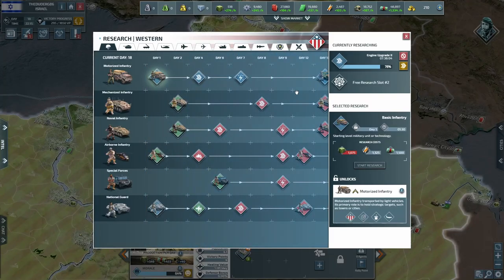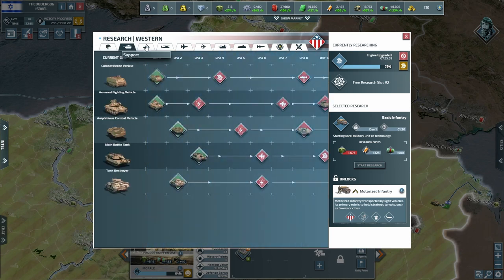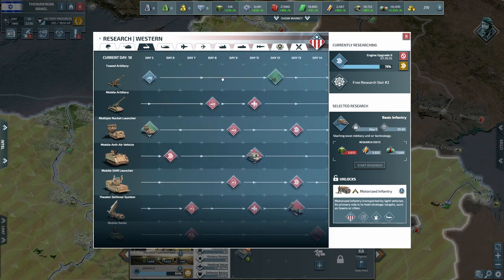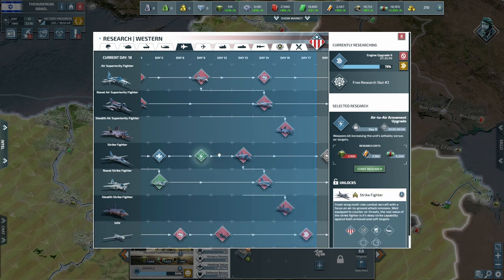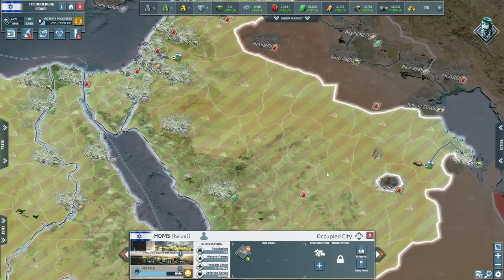Research-wise we have an engine upgrade for our infantry. We've got one research space but we haven't got the resources to do anything with it. We might have to go for artillery, but jets are so tempting — my strikers, I love my strikers.